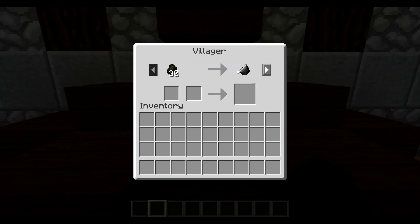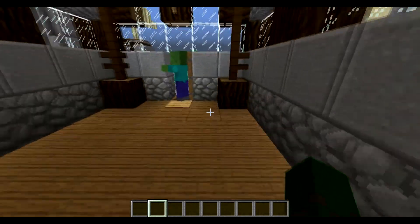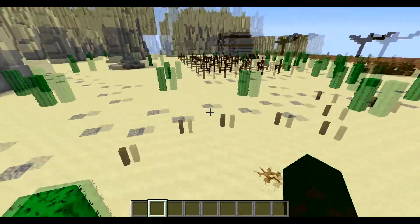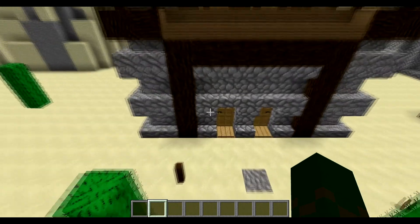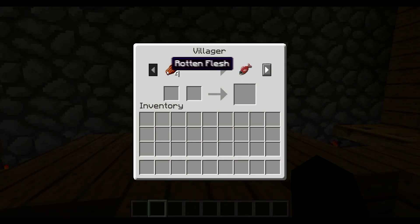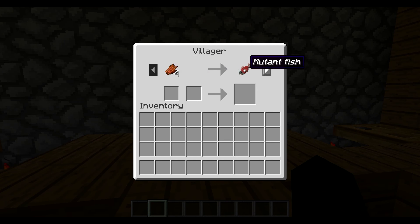There are shops all around the map, including a lot of secret shops. We have rotten flesh for mutant fish trades, tons of other food trades, and also a polished coin for a time clock — which lets you know the time outside anywhere you are on the map.